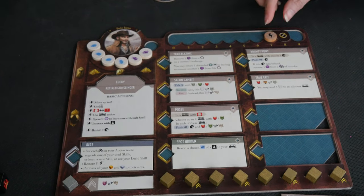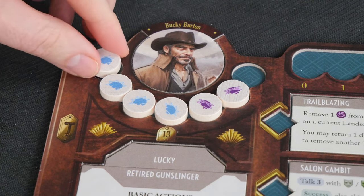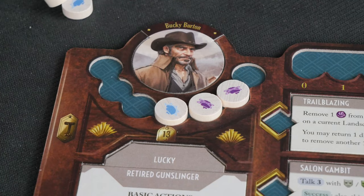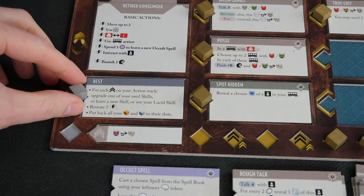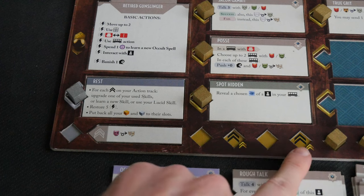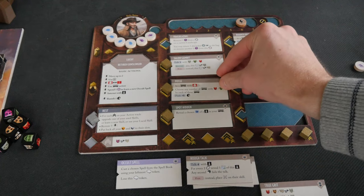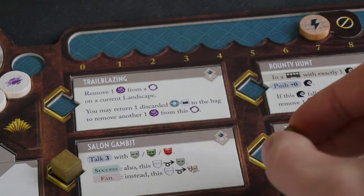You'll be spending stamina to take your basic actions. Investigators also need to manage their sanity. You run out of those, and you become insane, and immediately lose the game for everyone. Another main action that everyone has is resting. When you do this, you'll get to spend experience based on the revealed arrows on your player board. This is important to help you upgrade a skill, learn a new skill, or even use your lucid skill. Then you're going to restore five stamina and move your action cubes back.